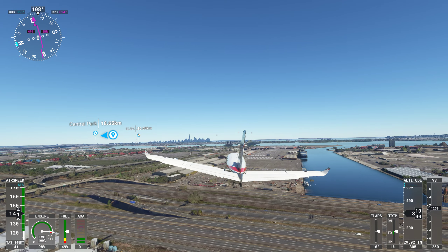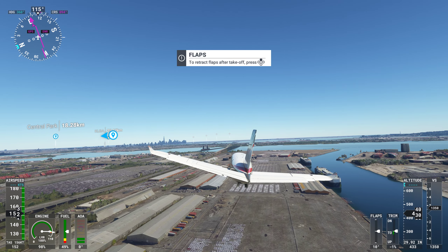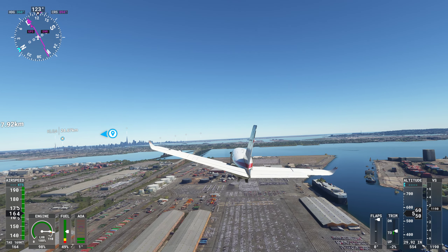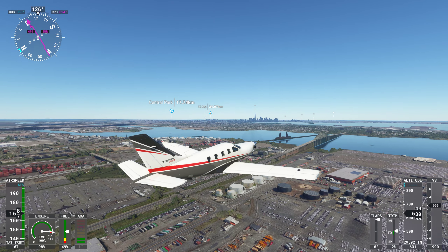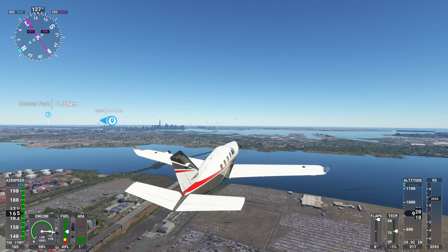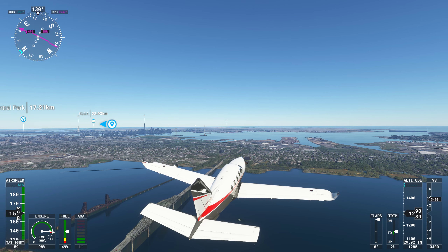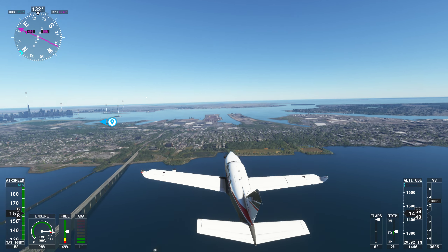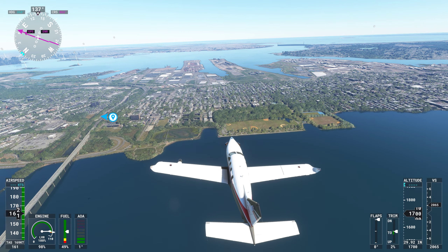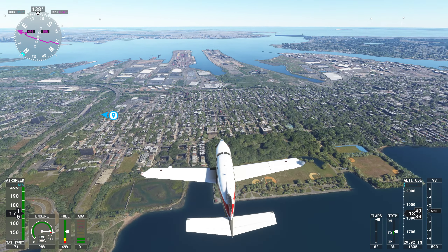And now we're flying over New York City. Let's gain some altitude. We have Central Park there, 17.3 km away. Beautiful terrain. You can actually check the detailing of this city — New York City has been detailed very well compared to other cities.